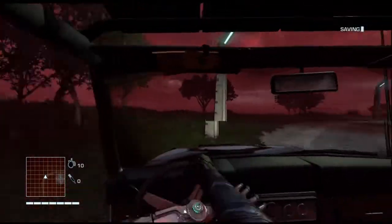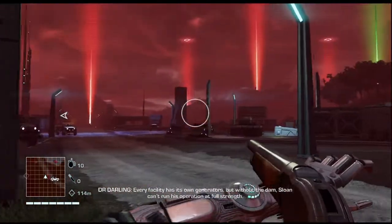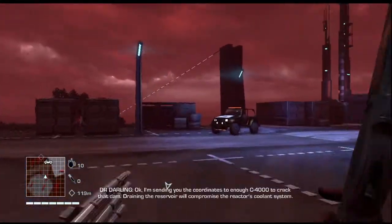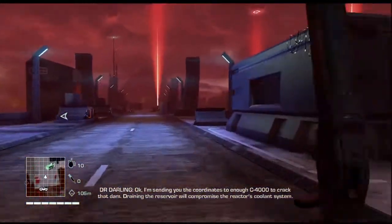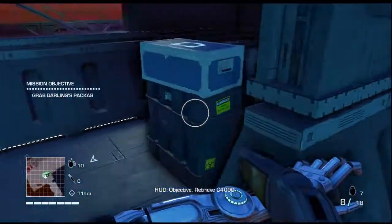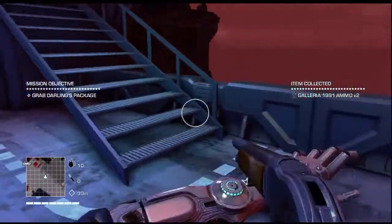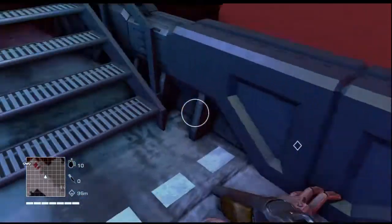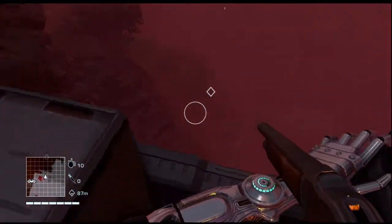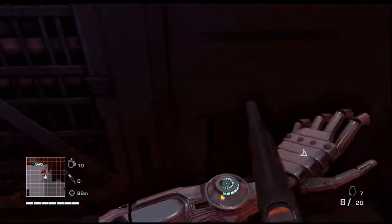Every facility has its own generators — so if we can drain the dam, Sloan can't run his operation at full strength. Time to blow his dam! Objective: retrieve C4000. The coordinates are set. Draining the reservoir will compromise the reactive cooling system. I love that they give special names to everything — C4000 is just a brilliant name, you just add a few zeros and it's all good.